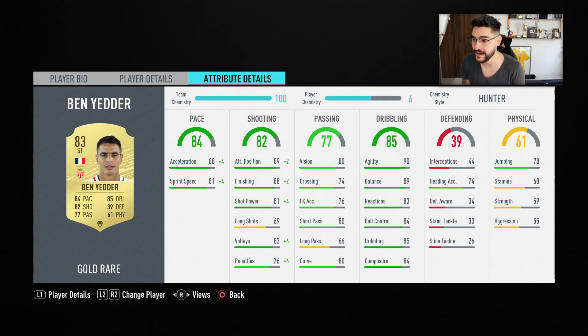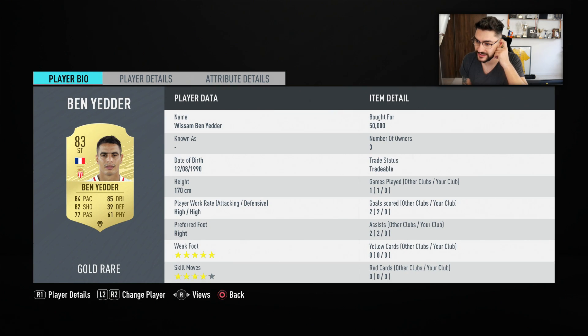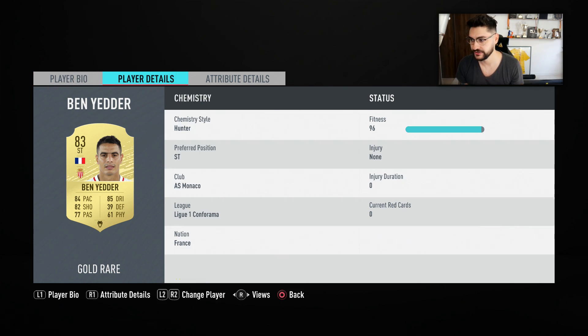I think I got one of the most OP players in the game — Benyeddir! 5-star weak foot, 4-star skill moves, 84 pace, 82 shooting, 85 dribbling.